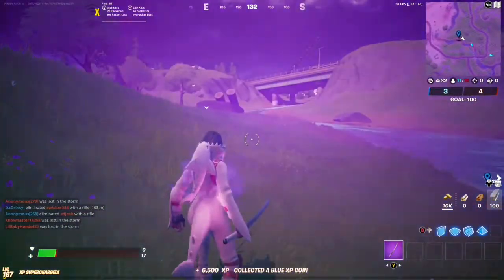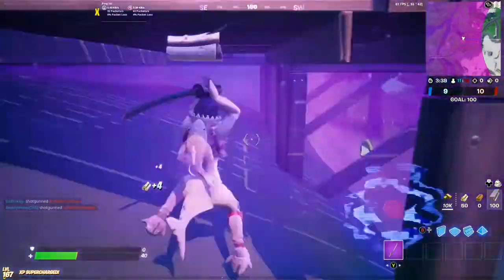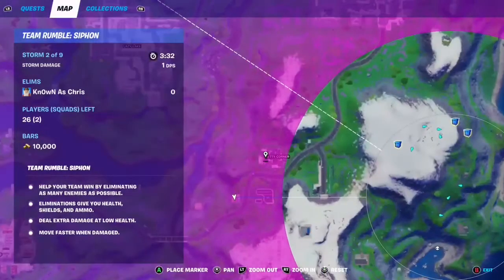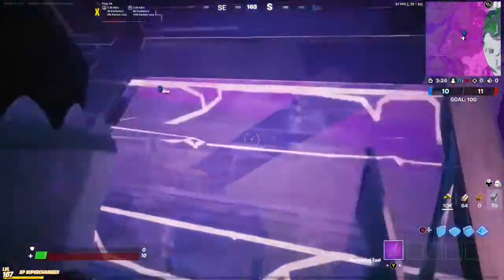Five coins in one match. So this is where our next coin is going to be, right under the awning of this house, right on the edge of this cliff. And it is a green coin, as you can see. So we've got Caddy Corner, we've got the gas station, and right across in this little house under this awning is where our green coin is.